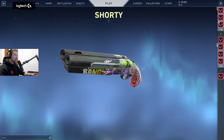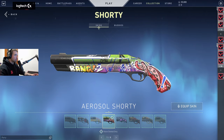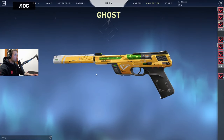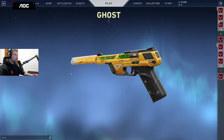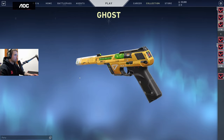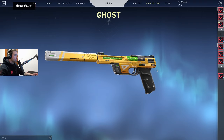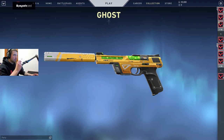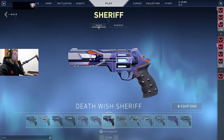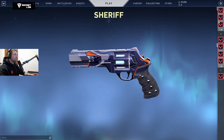There's no new Frenzy, but there's a new Ghost with an animation which is pretty awesome, especially when playing Ghost in the pistol round. I do prefer the Classic, but this is a yellow skin — I feel like yellow skins are really liked by a lot of the community.